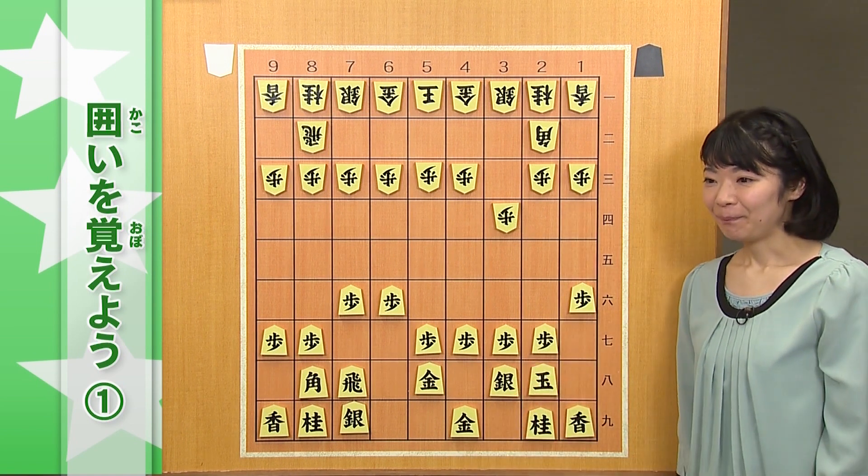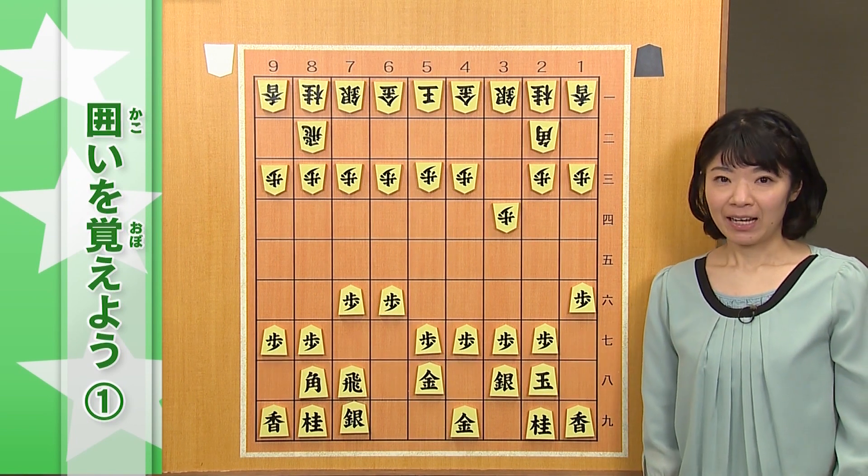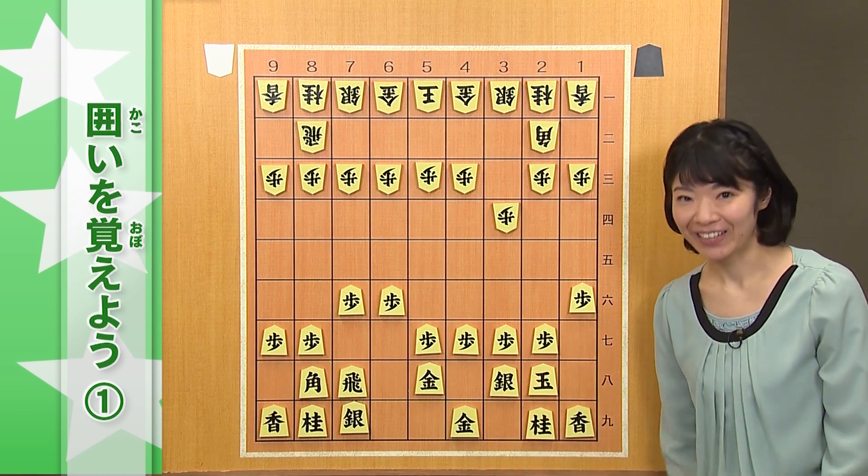さあ、ここから、美濃囲いは、進展しやすい、リフォームができる、というのが、この囲いのもう一つの特徴です。今、この2階建てのお家を、では、3階建てにリフォームしていきましょう。